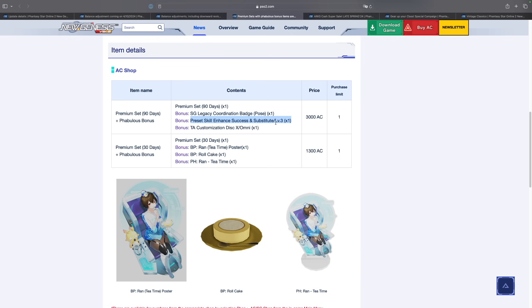Especially this item right here — the preset skill enhance success rate and substitute level three. Remember the SG scratch we just had, the one that required scratching like 95 times to get the preset skill substitute item? Well, this is a combination of two different items: it gives you the substitute and the enhanced success rate, which I believe is 100%. Because these two are combined together, you are saving yourself quite a lot of star gems as well as a lot of headache.